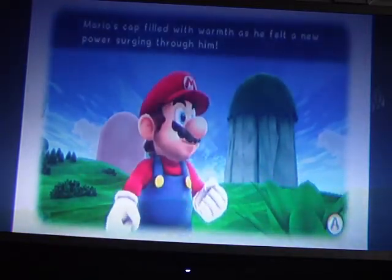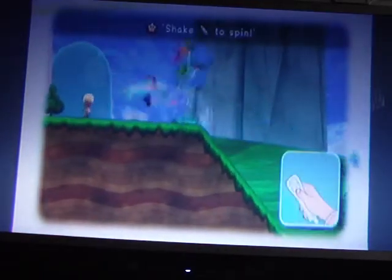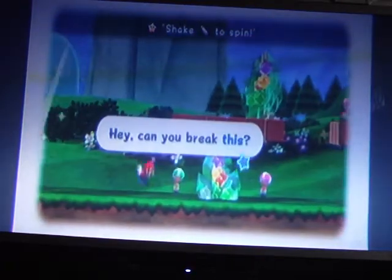Mario felt a new power surge. Now you get the ability to spin — if you find any crystals like this, you can spin into them and it will give you star bits and other stuff. That's kind of cool.